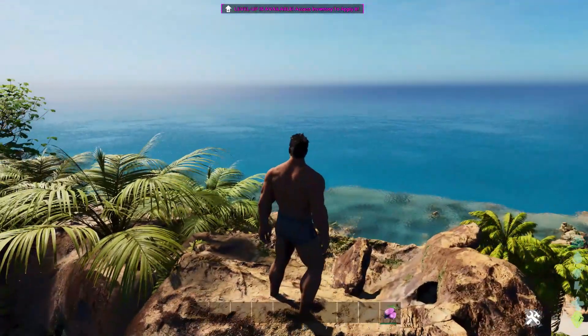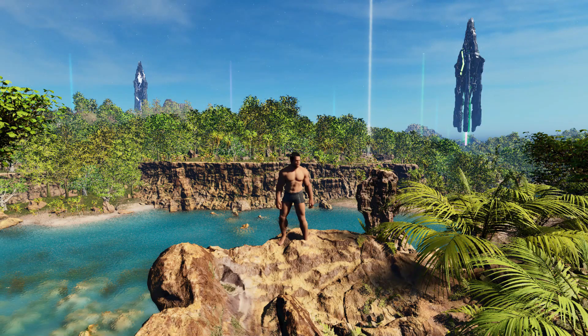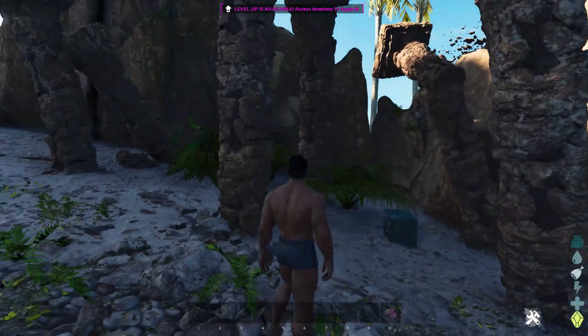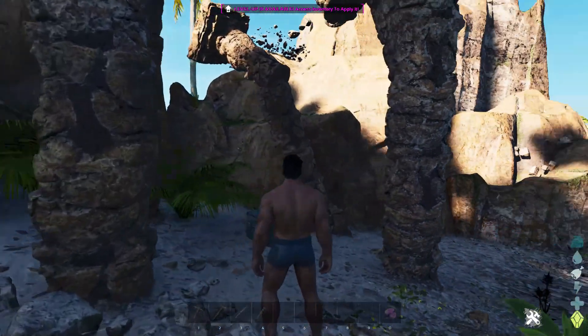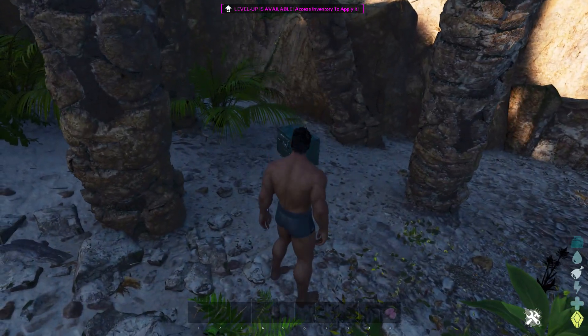I was having problems with orbit camera crashing the game earlier. As you can see I am using orbit camera — it puts a lot of heavy load on the CPU and caused the game to crash for me. So if you want to use orbit camera, just use it once; don't spam it like I was doing. I was trying to prove a point that I wouldn't crash, and the game laughed at me. With these settings, orbit camera should work — just be careful and don't spam it.